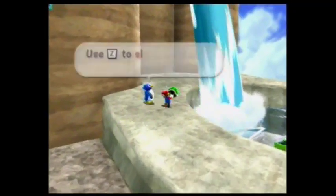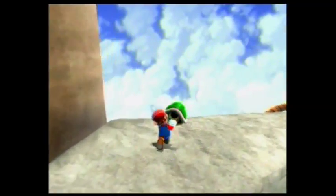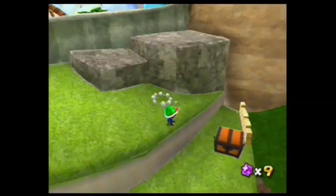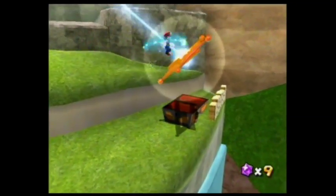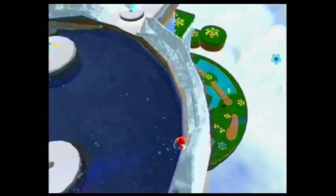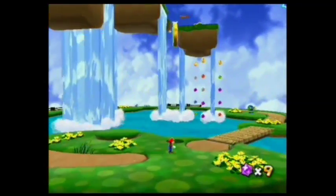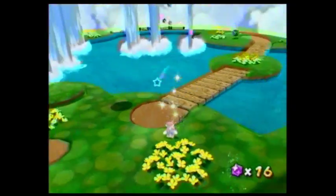That Koopa shell must really be heavy, considering how much Mario is sweating — oh my god, look at the beads of sweat coming off of him! There we go! And this launch star actually takes us to the bonus area, or should I say the secret area, of Beach Bowl Galaxy. And there's a nice remix of the Super Mario Bros. 3 Athletic Stage music.